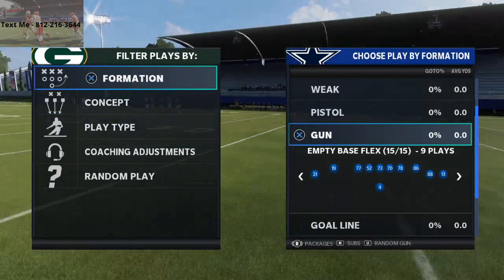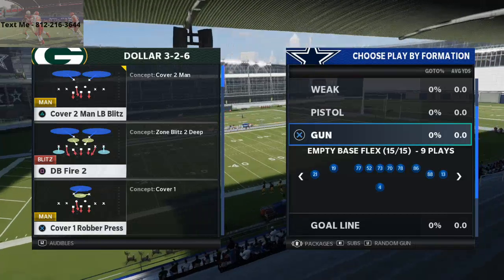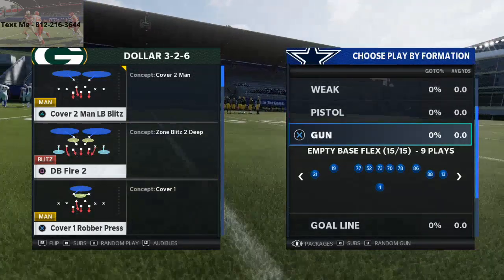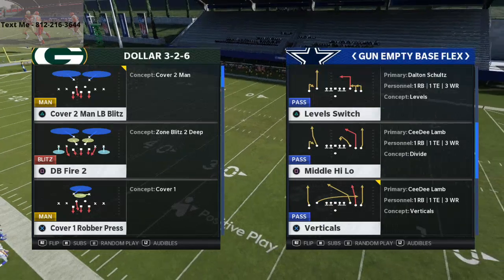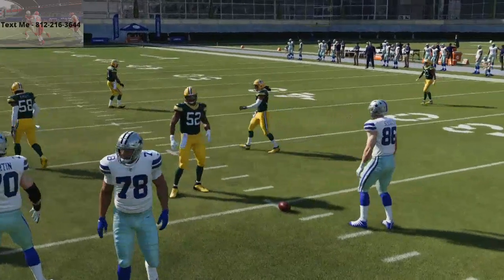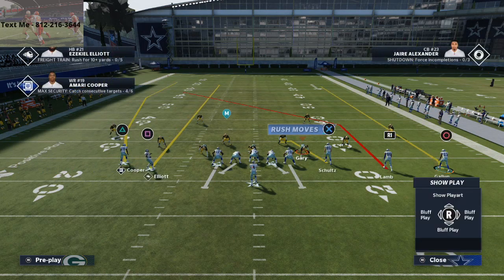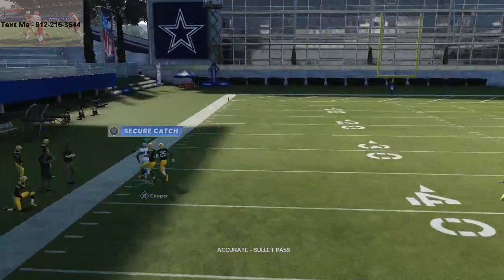So cover two man — we are in the Washington Redskins offensive playbook. I haven't covered this play yet, but basically what you want to do is put your fastest or best wide receiver in the left slot on the Empty Base Flex formation. I have Amari Cooper there. He also has slot-o-matic, which is an added bonus. The play is Middle High Low. This is a really good play especially against press man coverage. What I like to do is take Ezekiel Elliott, put him on a streak, motion him in, and snap the ball right when he gets into the slot position. This route on the left side is going to absolutely torch cover two man as long as they man-to-line and press.